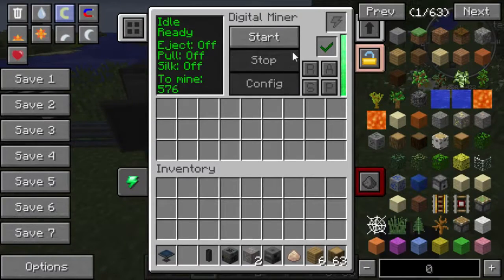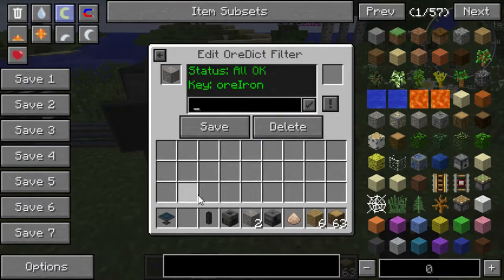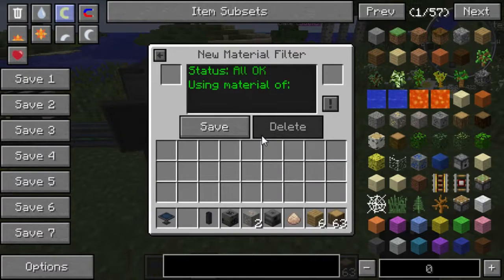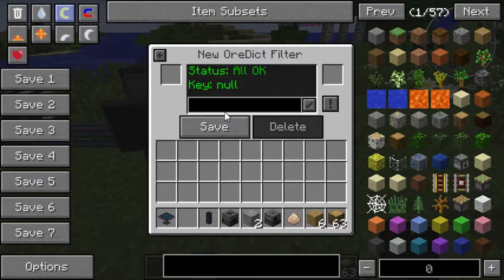So I'm going to start with the Digital Miner. What you need to do is reset and configure it. As you can see, you can add filters to mine specific ores, which I've already done. My preferred way for ore is just to go in there, put in 'ore' and then whatever you want — like iron, gold, coal, or diamond.